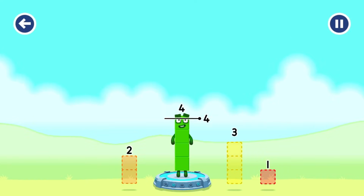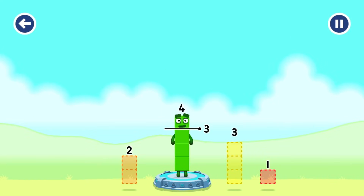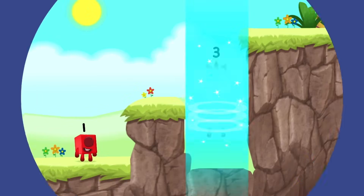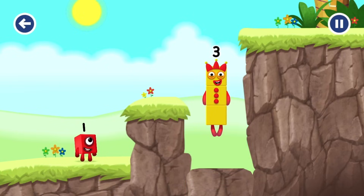Take number blocks away from four to leave three. Two — that's not quite right, try again. Three — hmm, that doesn't seem right, keep trying. One — you cracked it! Four minus one equals three. Three! Yes!